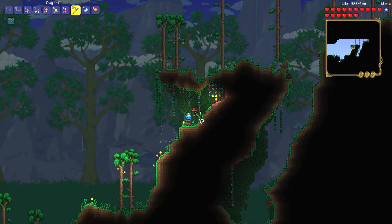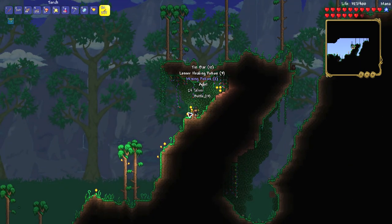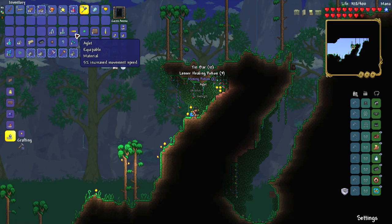If you don't want to fish, just loot wooden chests on the surface or near the surface and one of these chests might have an aglet. You can simply create a new world and explore and open every wooden chest to get an aglet very easily.